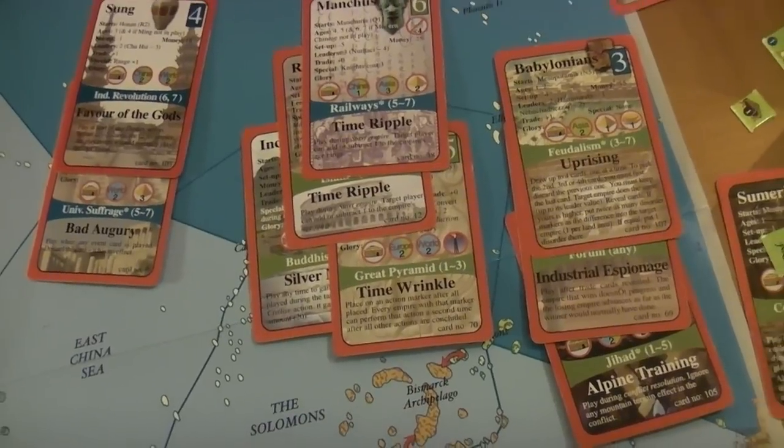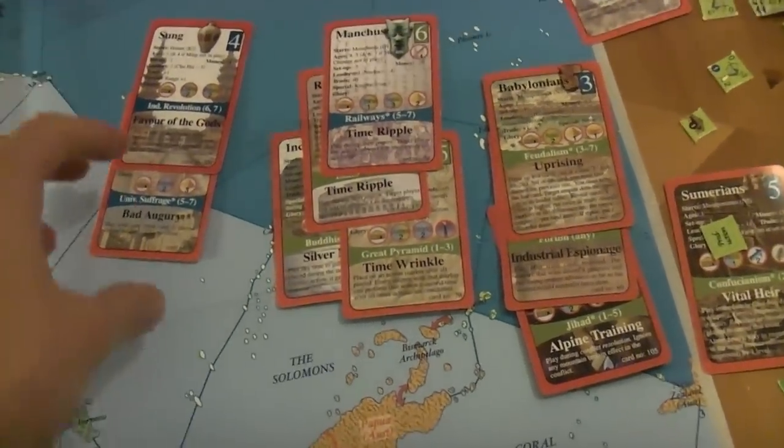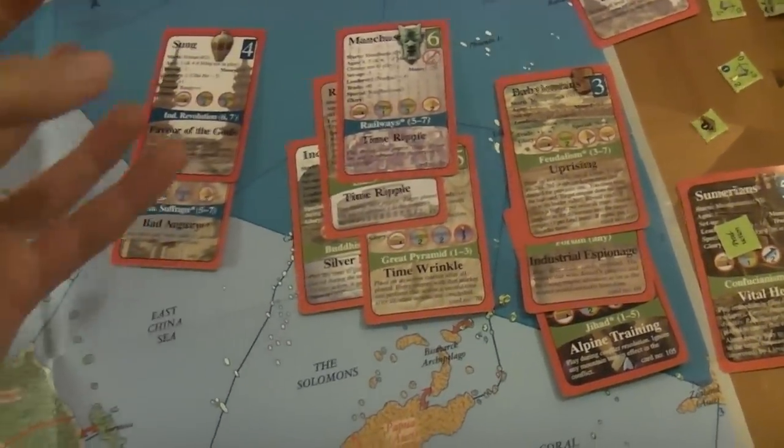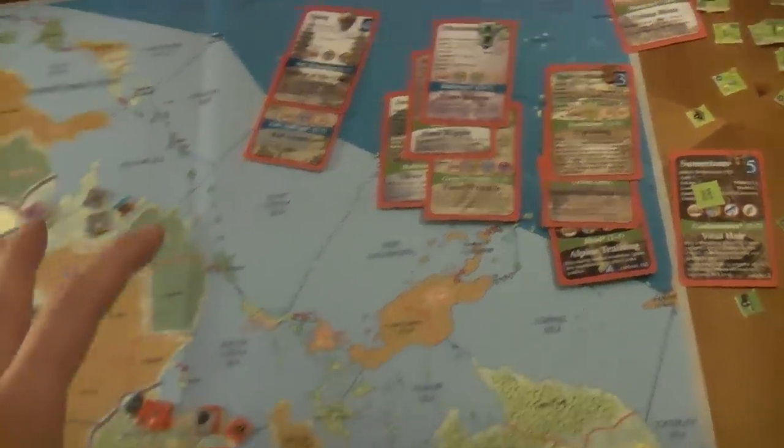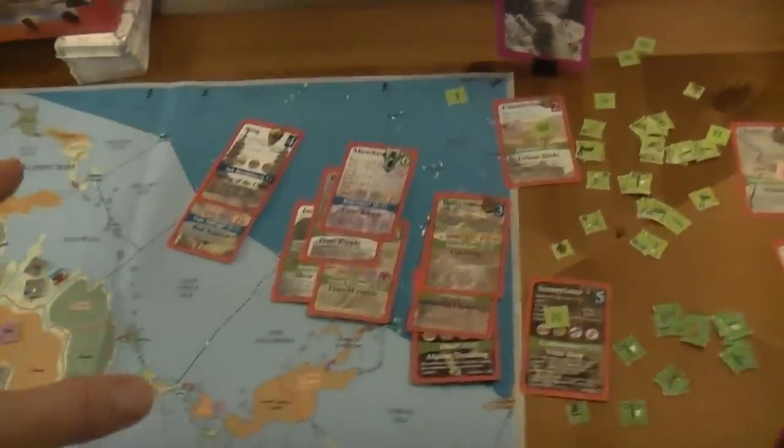For example, there's one card called 'Oi, It's My Go!' and it's just one of the players interrupting another player. It's not even related to the map or to the empires — it's something happening extraterrestrially, supernaturally, behind the scenes. The events really do run the gamut. There are religious, supernatural 'the gods get involved' cards, with really no historical explanation other than the gods just got involved.